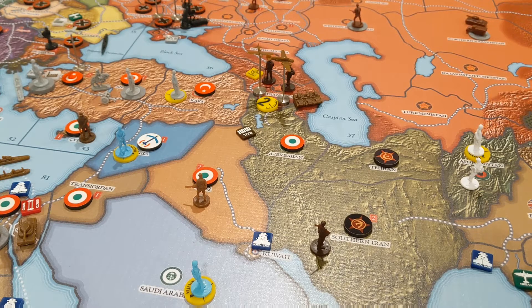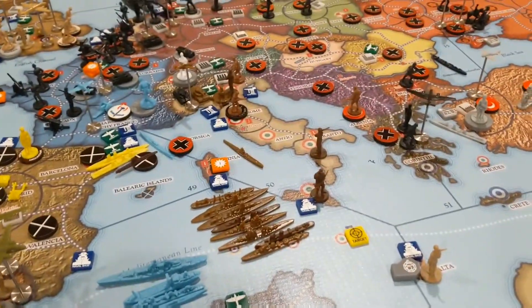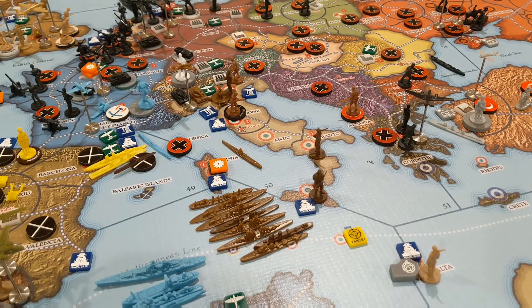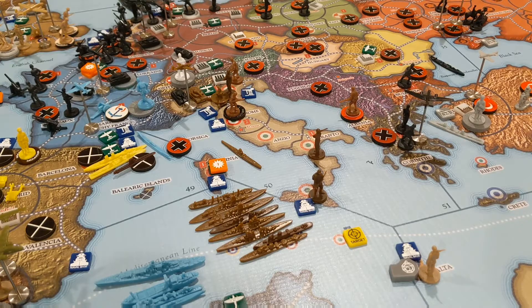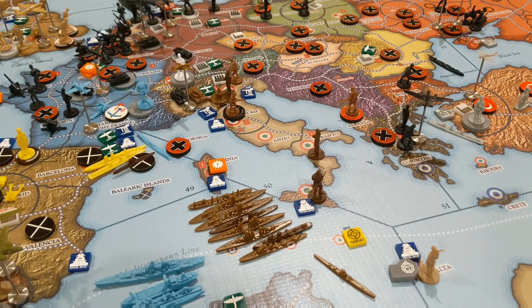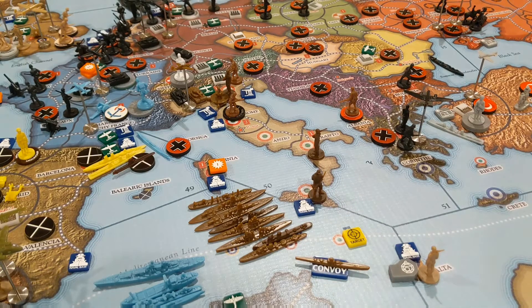I think I might have just seen another combat move. This sub is definitely going to move down and convoy the British again, right here. I'd really like to take Crete and deny a landing spot for the Commonwealth, but the Germans could also do that with their paratrooper next turn. So I think I'm going to leave it at that for my combat moves.